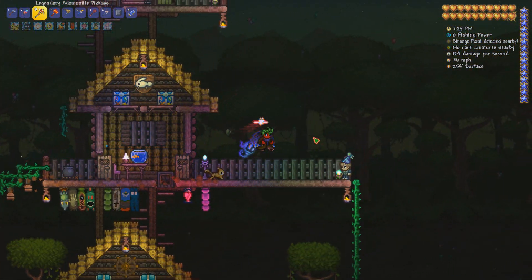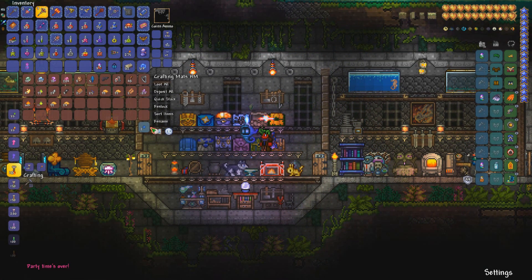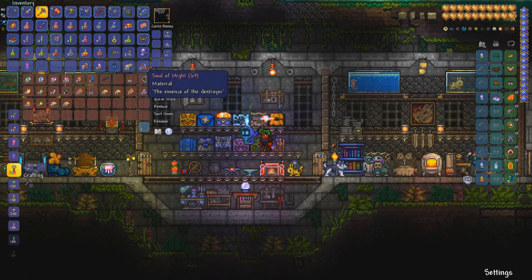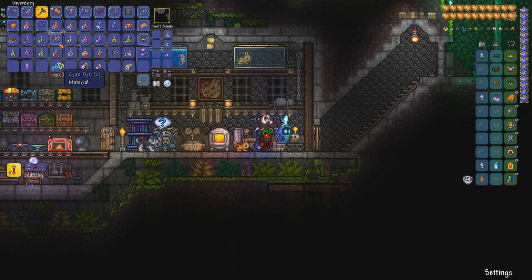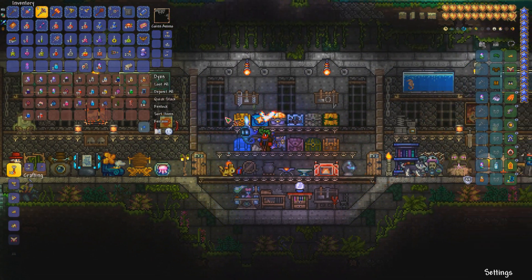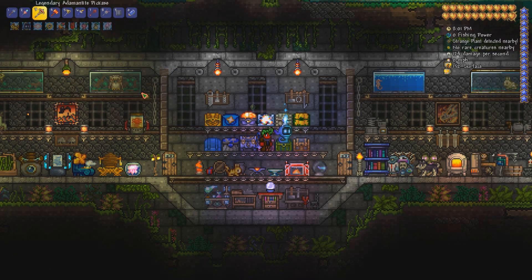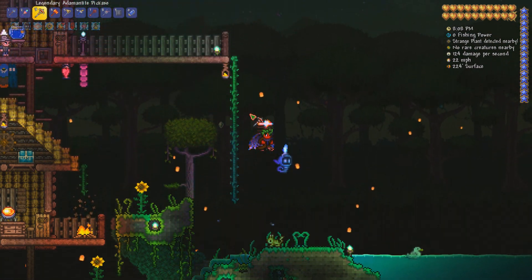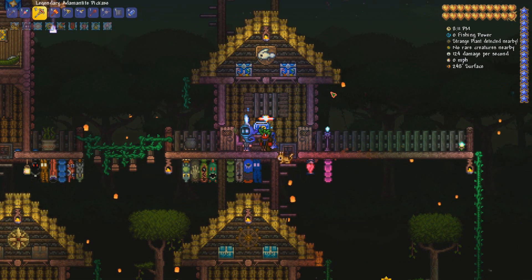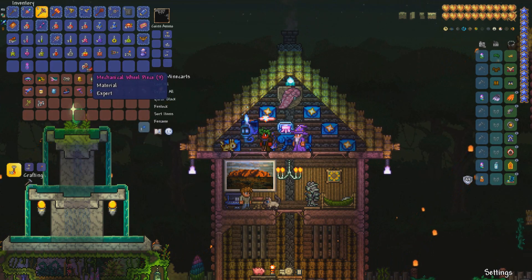It's pretty much night time now so we can probably go and summon our third and final mech boss - Skeletron Prime. I usually struggle with Skeletron especially on Master difficulty. I'm getting quite a collection of dyes going - I think you can mix dyes and turn them into other dyes as well. I think we have all the buff potions we need. We've actually got a Lantern Night happening because we killed the Destroyer last night - how awesome does this look!